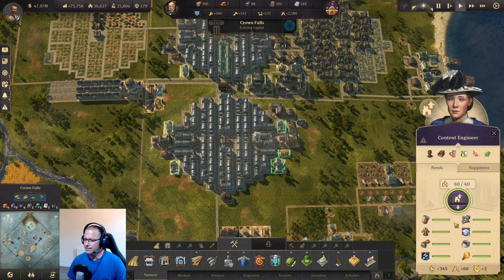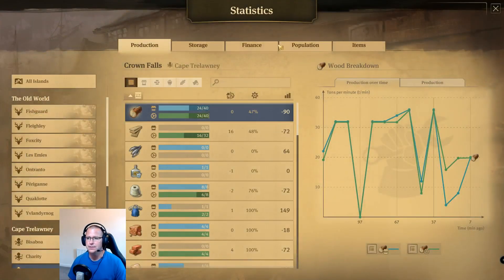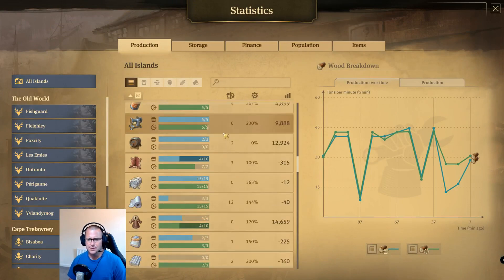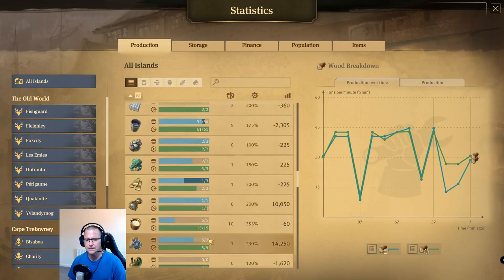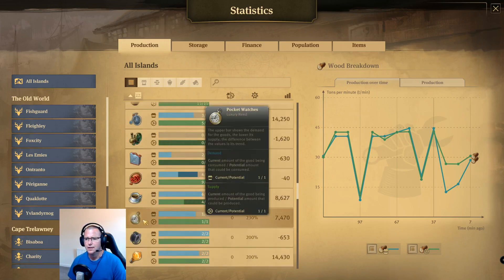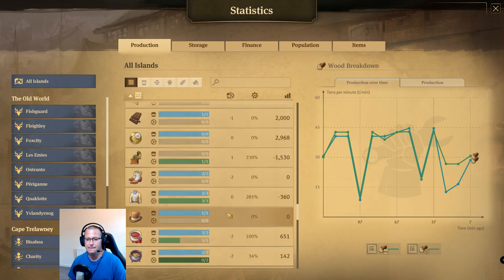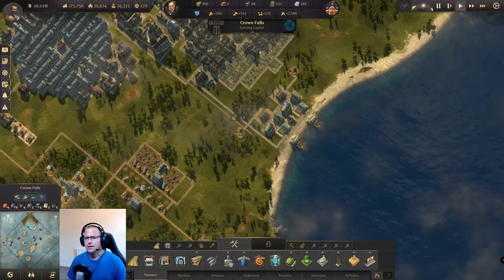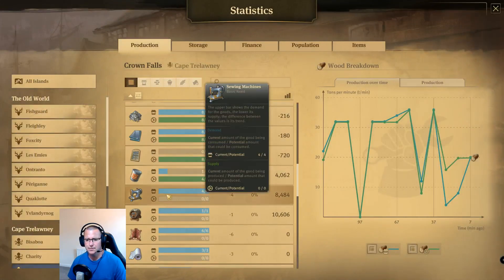At the minute most of the goods that the engineers need we're making enough of globally to just import them from my main island. If we go to production on all islands and get down to investor goods: fur coats are being made on Crown Falls, spectacles are just slightly under so we'll need to up that, penny farthings, coffee is being made in the new world, pocket watches are being made as a byproduct, bulbs are being made on my main island, and sewing machines are being imported.